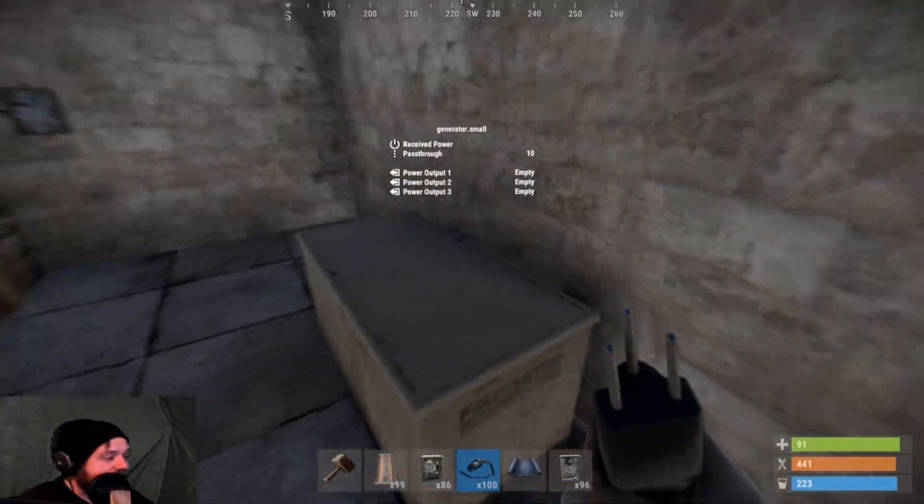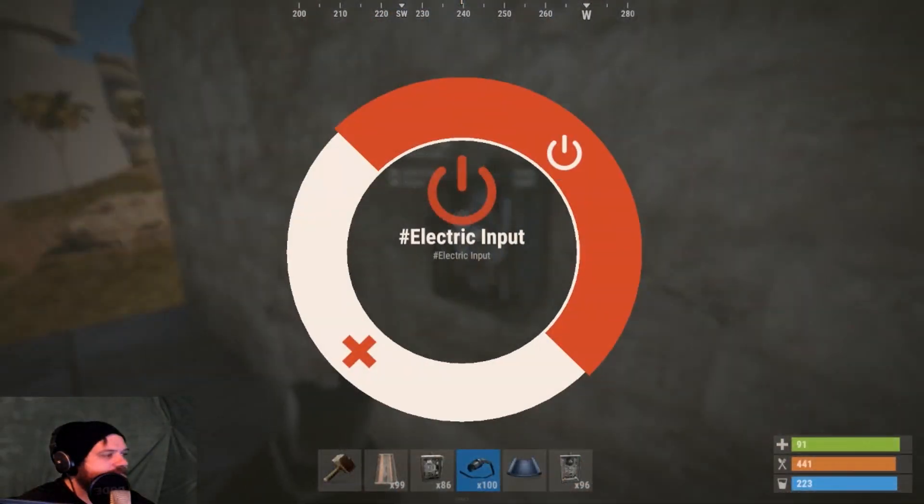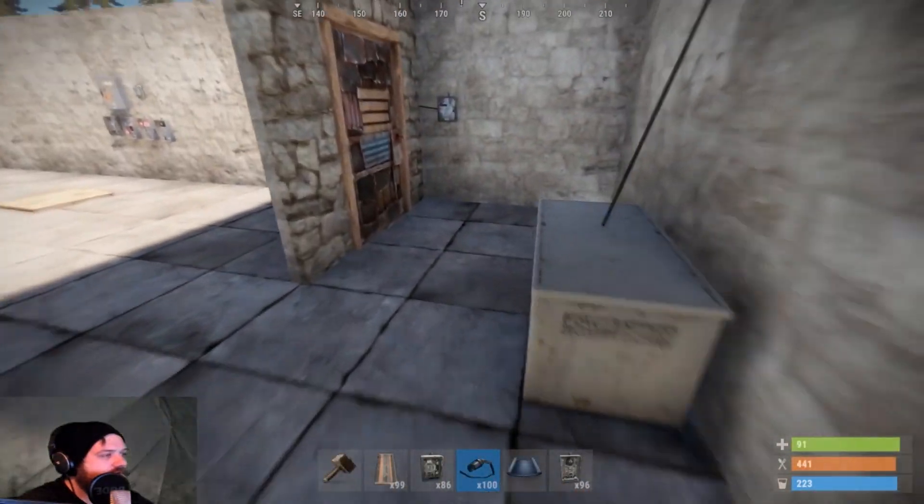This might still change, but currently it seems like wires can go through ceilings and also through closed doors.